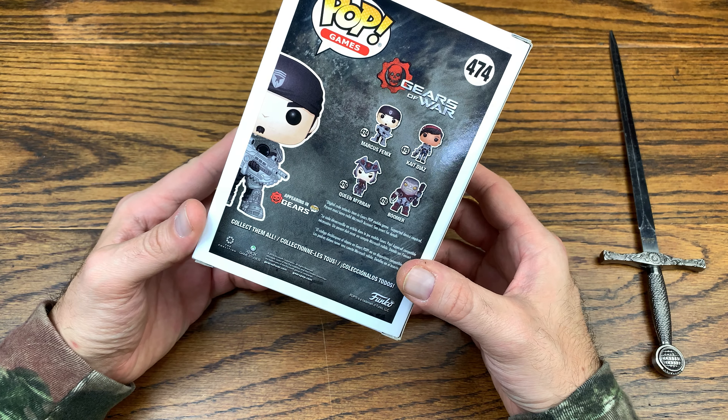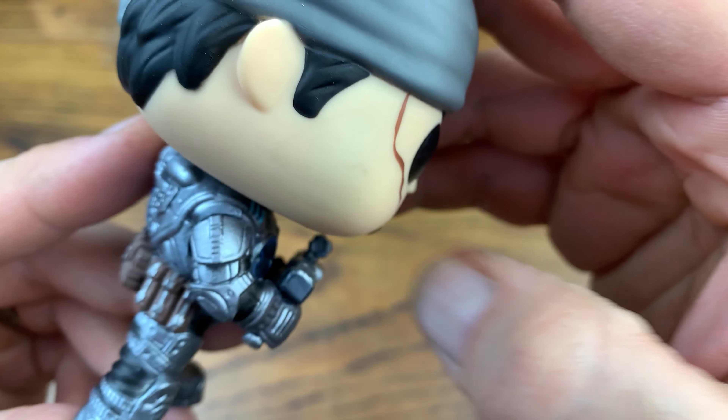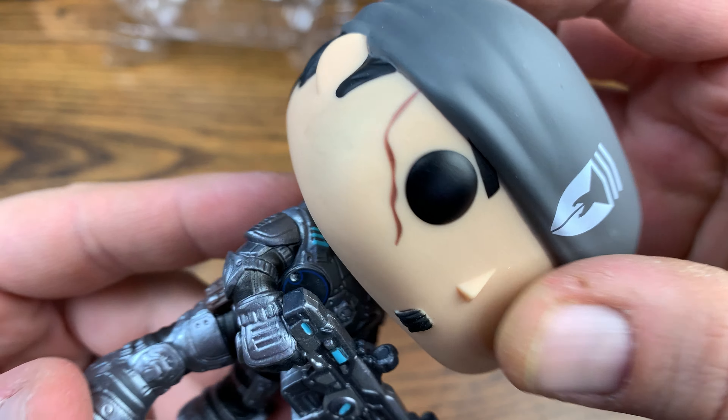I'm wondering where the codes are — unless a GameStop employee snatched the codes out of the box, which is kind of crap even though it's a clearance pop. It appears to be for Gears Pop, some kind of app. The box says 'digital code unlocks item in Gears Pop mobile game,' so it's unlocking an in-game item. Not too concerned, but it is kind of crap that it's not in there. Anyway, here is the Marcus Fenix figure — the detail on this I thought was awesome, which was the draw for me.